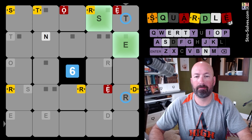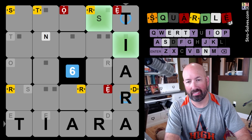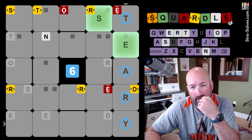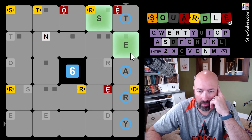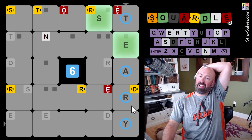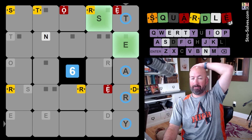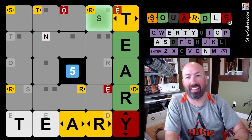Let's do an R here. We could do 'tiara,' but I'd like to do a Y in that bottom corner. This could be 'teary.' I don't really want to do the E because we've already got it and there's no E down there. But we can't do it without the E. If it's not 'teary,' then the R and the E are both bad. But if it's right, that would be great. Let's just go for it — take a chance. That was still pretty good.